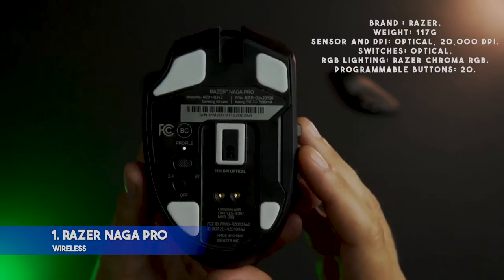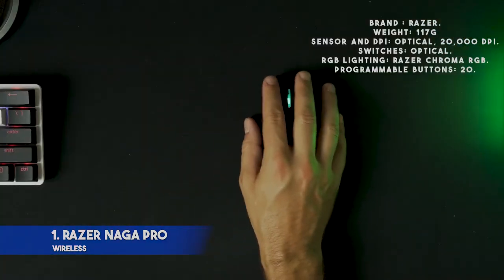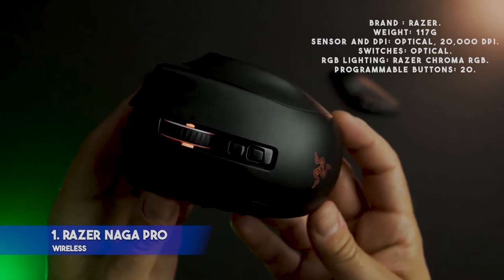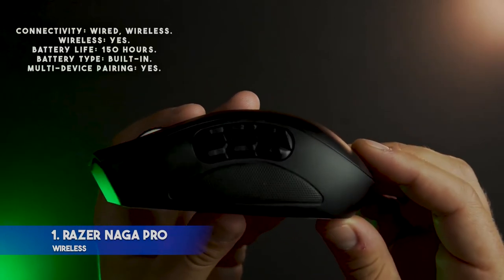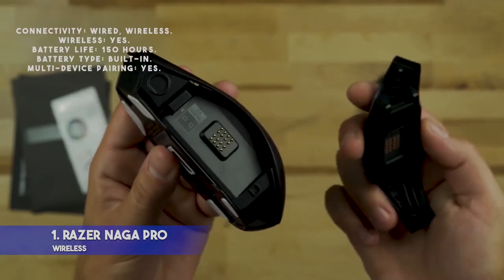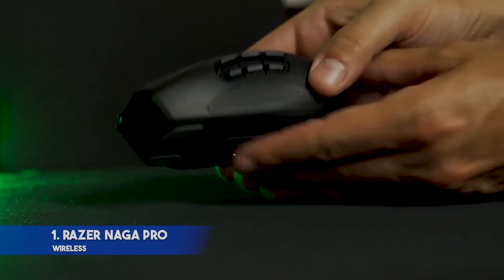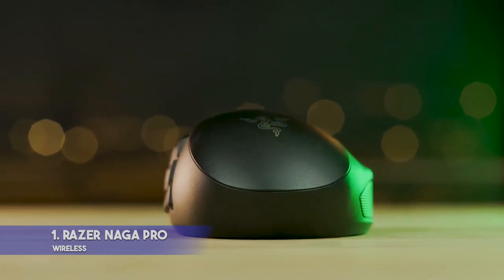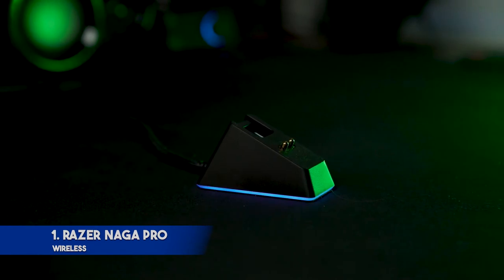Specifications — Brand: Razer. Weight: 117 grams. Sensor and DPI: Optical, 20,000 DPI. Switches: Optical. RGB lighting: Razer Chroma RGB. Programmable buttons: 20. Connectivity: Wired and Wireless. Wireless: Yes. Battery life: 150 hours. Multi-device pairing: Yes. Pros: Up to 20 programmable buttons for the ultimate in customization. Recharge while gaming with the Razer Speedflex cable. Lasts up to 150 hours on a single charge.